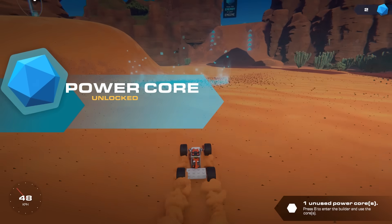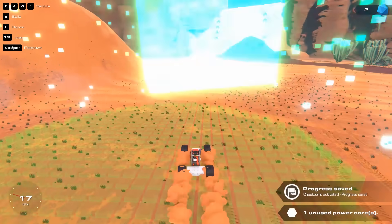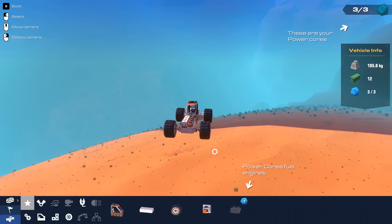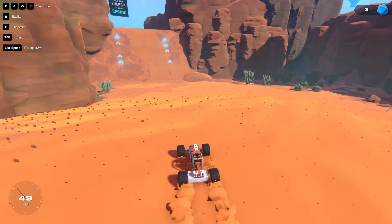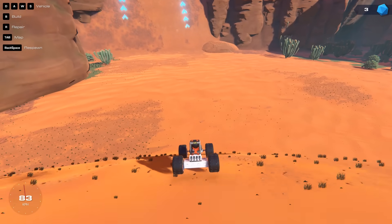We unlocked a power core apparently. So a power core is like how much power your vehicle has — it's got three power, so it can have like three engines or two engines and a gun. We've got more engines now. Oh yeah, that's much quicker.